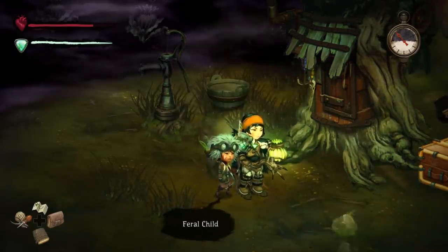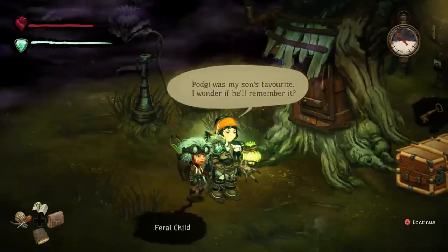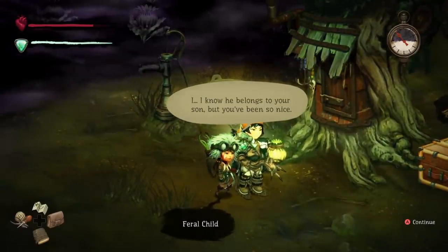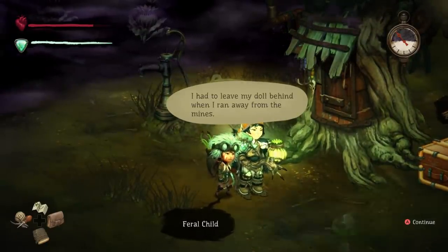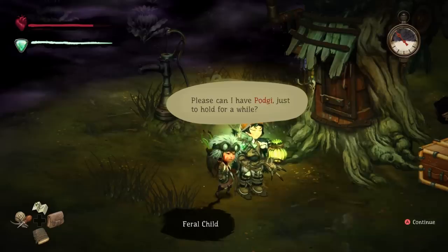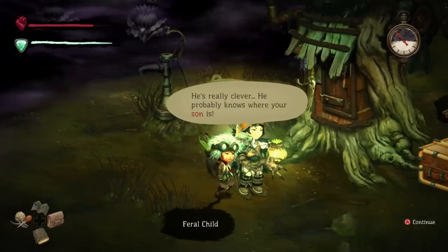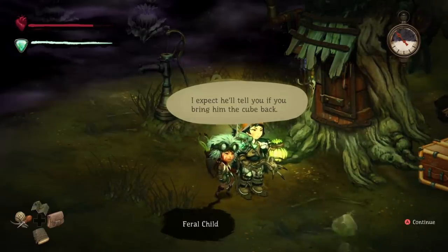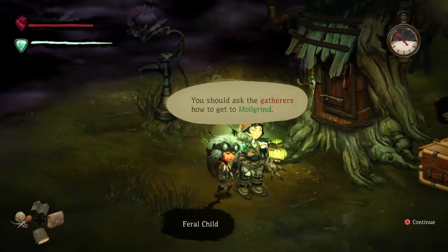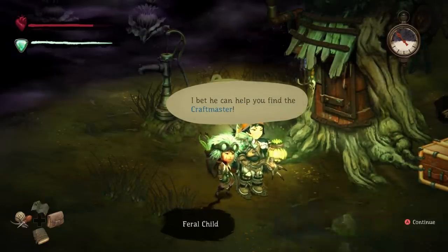Hey! Now that we're friends, can I see your stuffed toy? What's the toy's name? Poggy? That's a funny name. I know he belongs to your son, but you've been so nice. I had to leave my doll behind when I ran away from the mines. Please, can I have Poggy just to hold for a little while? You can take my puzzle cube instead. I stole it from my foster, the Craft Master. He's really clever — he probably knows where your son is. I expect it'll tell you if you bring him the cube back. I don't know where you'd find the Craft Master. You should ask the gatherers how to get to Moilgrind. There's a Tinker there who knows all sorts of things. I bet he can help you find the Craft Master.